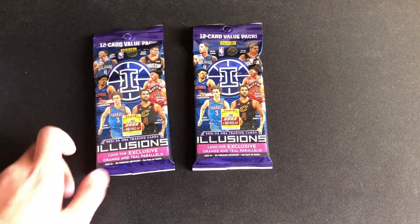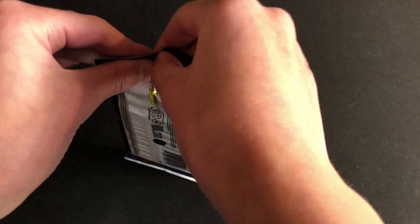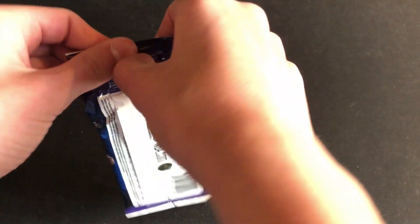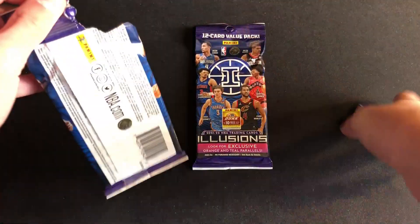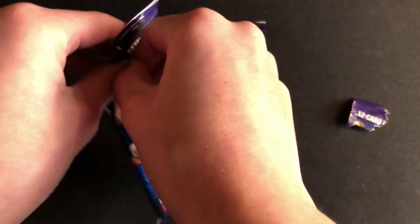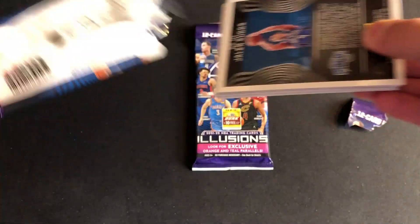Alright, here we go — Illusions value packs part two, two more. It'd be very nice if we got some better cards in those orange parallels, and if we could potentially get one of those teal ones. I might be wrong, but I think the teal ones are numbered — the orange ones are just a regular parallel and the teal ones are numbered.